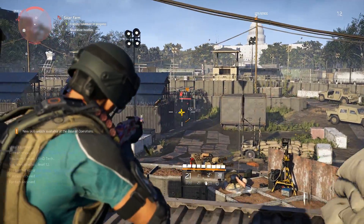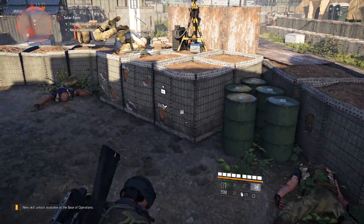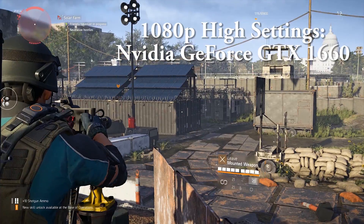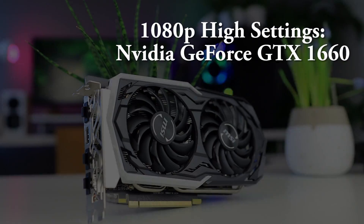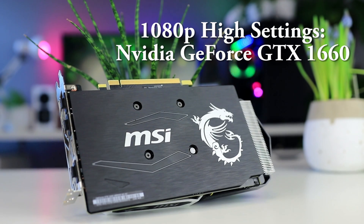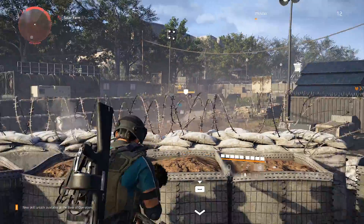To get that standard of high settings, 60+ fps average, and 55 fps 1% lows or higher, you'll want to look at a GeForce GTX 1660 like the MSI GeForce GTX 1660 Armor OC we're using in this test. The AMD RX 580 just doesn't quite make the 1% lows we're aiming for — it's not bad by any standard, but it's not quite as good.